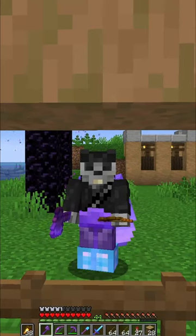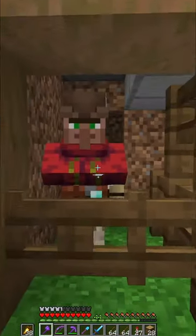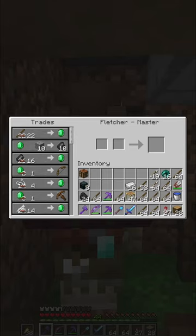If you want to know how to trade with villagers fast, if you want to know how to do that weird spacebar thing, this video is for you. You go up to a villager that you want to trade with. In my case, this is a Fletcher.